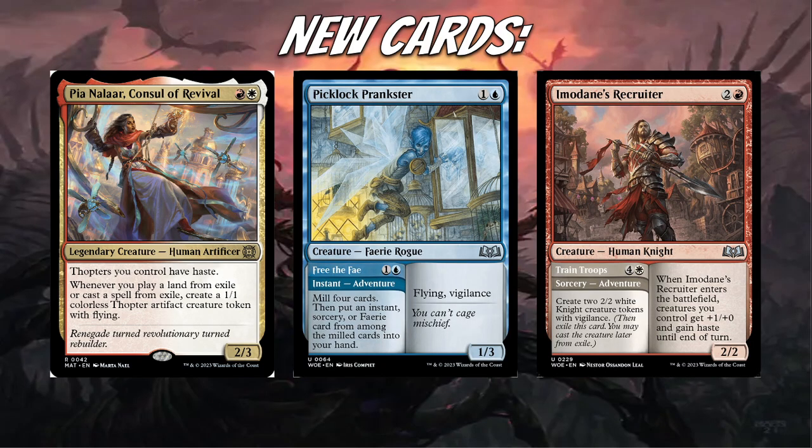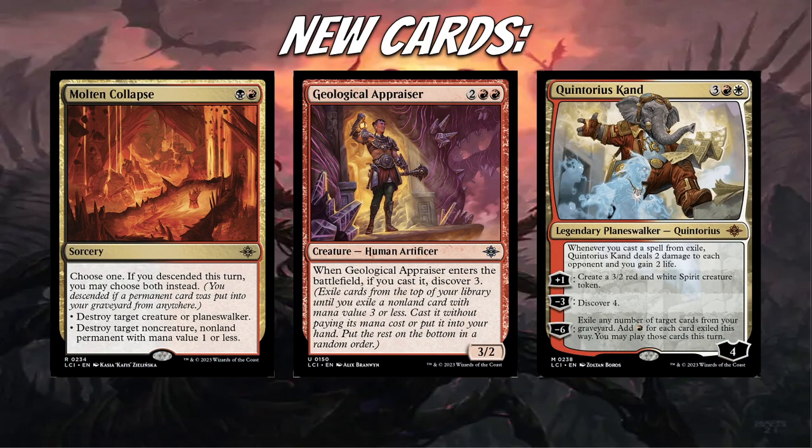Then I've got Piclock Prankster and Imodane's Recruiter. Piclock is obviously very good in the Izzet Phoenix decks, and Imodane's Recruiter is very good in the Boros Convoke deck — giving creatures +1/+0 and haste. Not really playing it for the adventure side, mostly just the creature side, but still a very good card. On the last slide I have Molten Collapse, also tying in with Bitter Triumph — very good removal spells that entered the format this year. Also Geological Appraiser and Quintorius Cond, and Trumpeting Carnosaur — the new Discover combo deck. Geological Appraiser is more in the Eldritch Evolution decks, and Quintorius Cond is featured in the clone combo deck. Those are definitely impacting the format as a whole.